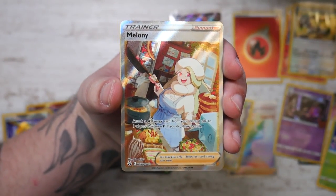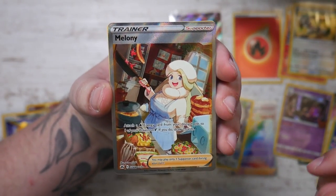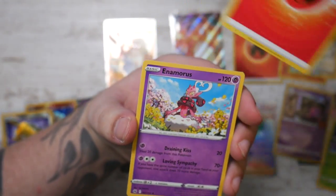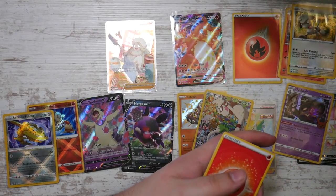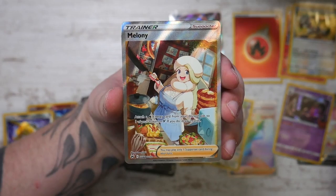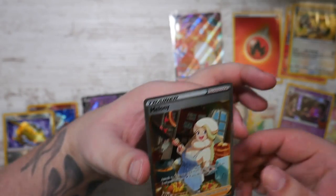We've got the Melanie full art - yo! I have this in Japanese - I pulled it in Japanese and I plan to send it off to grading. But this is really nice. There's the energy - I kind of did the card trick wrong - and then an Amoonguss. We're ending it with a full art trainer - this is amazing, this is really cool!